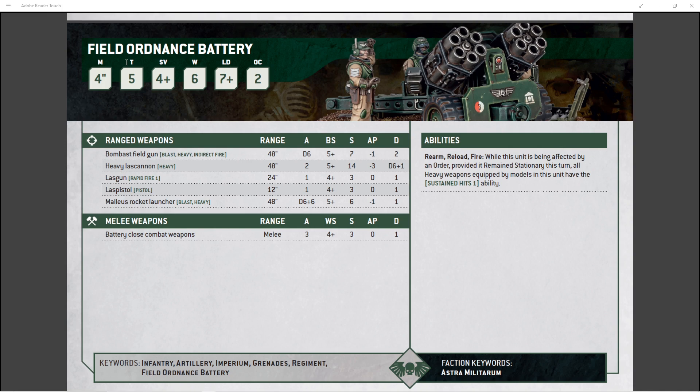Their ability is Rearm, Reload, Fire. While this unit is being affected by an order, provided it remains stationary this turn — which, again, these guys aren't ever going to move — all heavy weapons equipped by models in this unit have the Sustain Hits 1 ability, which only makes it even better for something like the Malleus Rocket Launcher throwing up to 12 shots downfield.